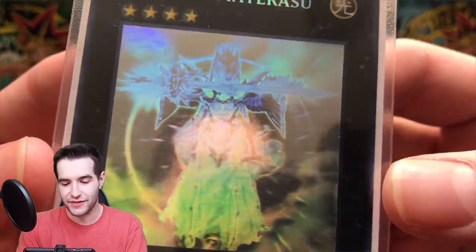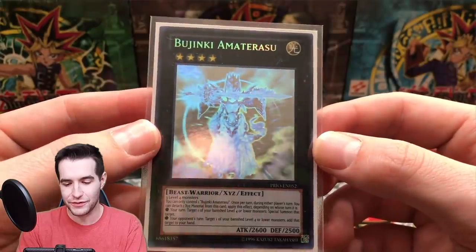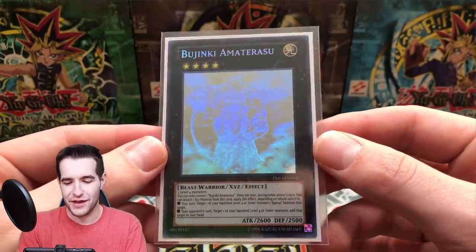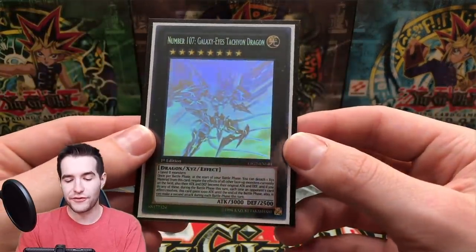This next card brings back nightmares from when Yugiamo pulled it against us — one of the many he's pulled against us. But check out that artwork — that's a really cool card. Bujin Amaterasu. I always say this one wrong, but very cool card.